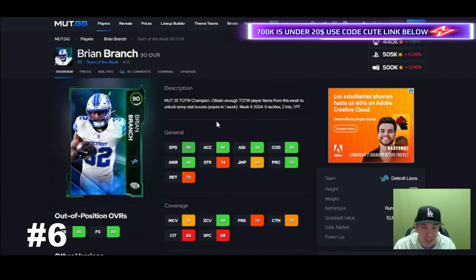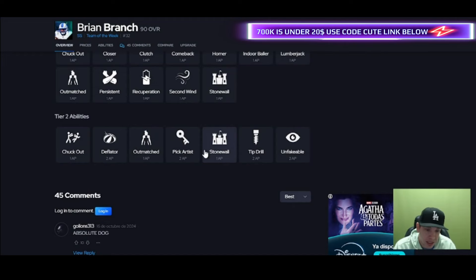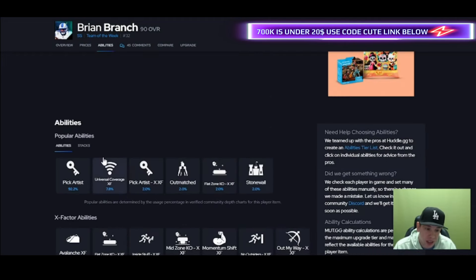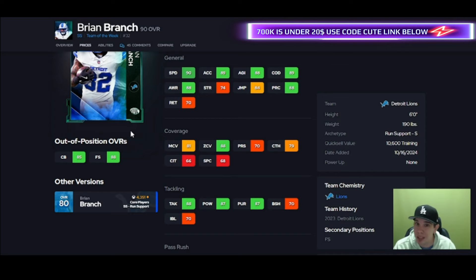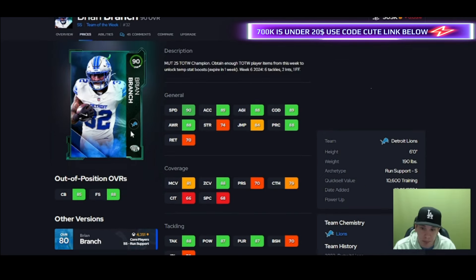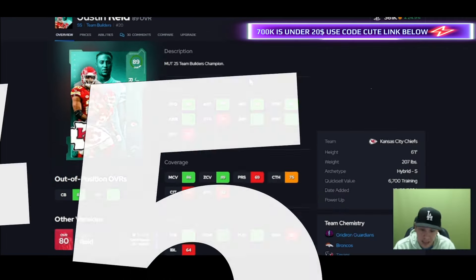Brian is here — he plays a little better than his stats suggest. Get him to 90 zone and you're gonna like him. He gets pick artists and universal coverage. I wish he had higher thresholds and could play man, but he was on my team for a while — a little more aggressive than I thought, and he jumped a couple routes. His awareness and play recognition are solid, his COD is good so he turns well on corner routes and slants. Some of these other cards have really bad agility and COD, like Kyle Hamilton. This card turns pretty well.